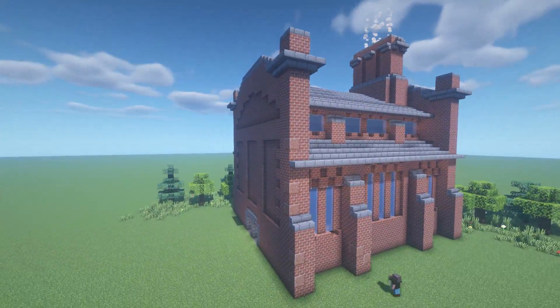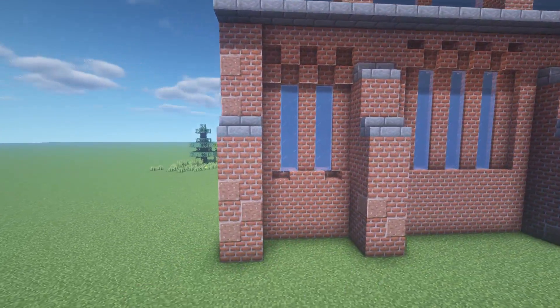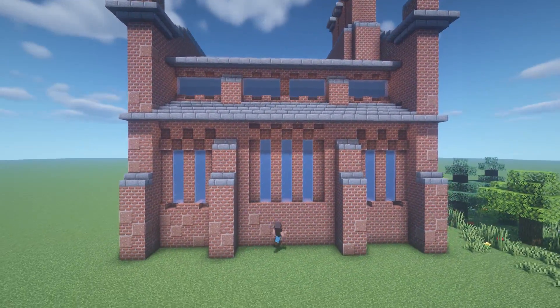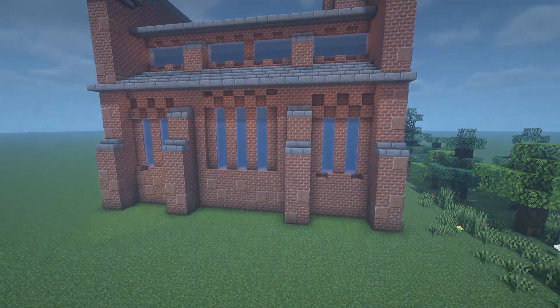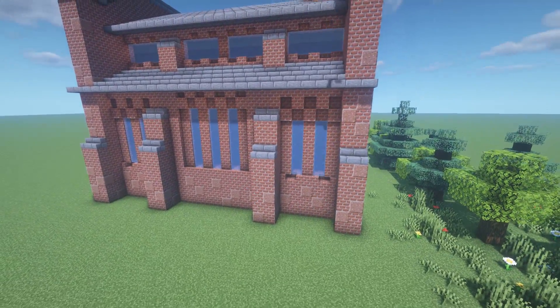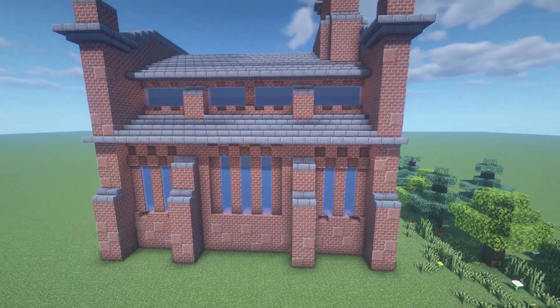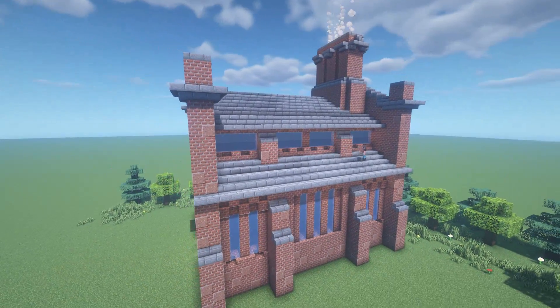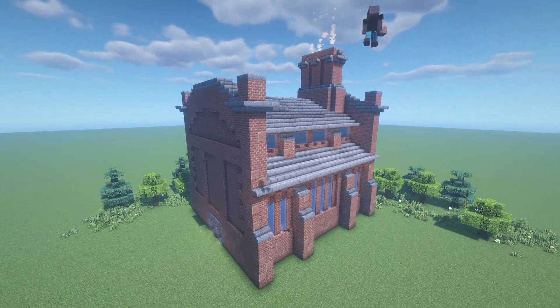And just to wrap up this project, we're going to do some very simple texturing. In my case, I'm only using polished andesite. And this step is pretty straightforward as well. If there's any tips or advice that I can think of, it would be to focus your texturing on only the columns and the bottom layers of this build. And this will also give you an opportunity to highlight the overall structure of this factory.